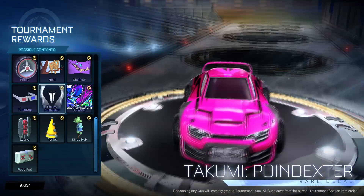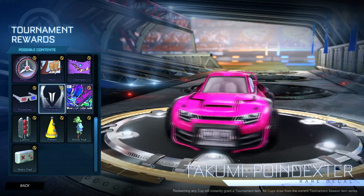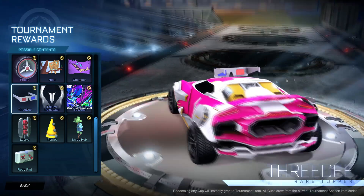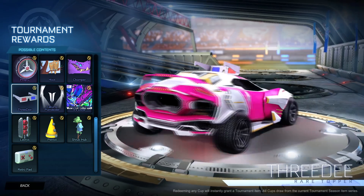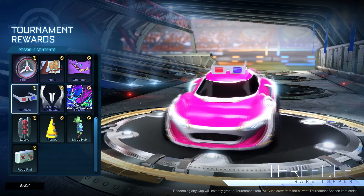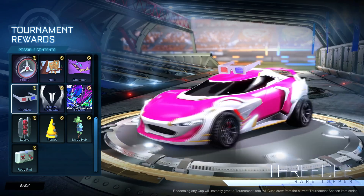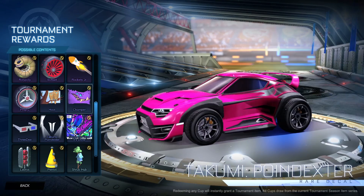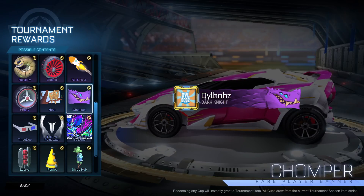Then we have the Takumi Poindexter, which is a nice looking decal, but I don't use the Takumi. Then there's 3D glasses - you can kind of see through them, you can kind of see the map through them, which is pretty cool actually. They're quite nice - these are definitely going to go with those pixel glasses. Then we have a Chomper, which is a really nice looking player banner. I wish it was animated though.